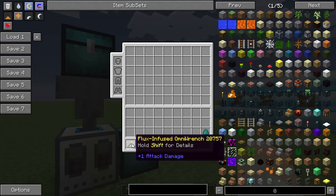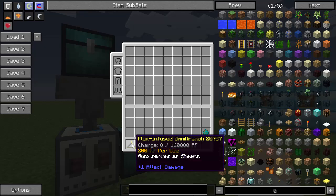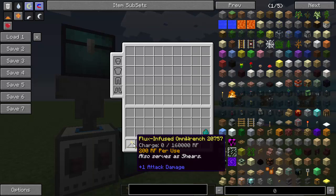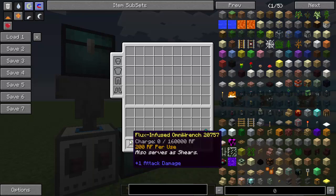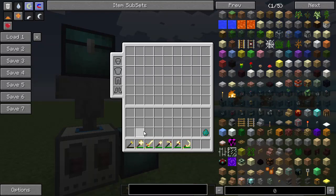When you mouse hover over them, you get a tooltip. It tells you the name of it and says hold Shift for Details. Here you'll see I have 0 out of 160,000 Redstone Flux energy, and it tells you it uses 200 per use. You'll also notice it says it also serves as shears. So the Omni Wrench — a tool many of you know and love that can wrench any type of block from almost any tech mod — also serves as shears, because shears are an item that really only has one use ever.